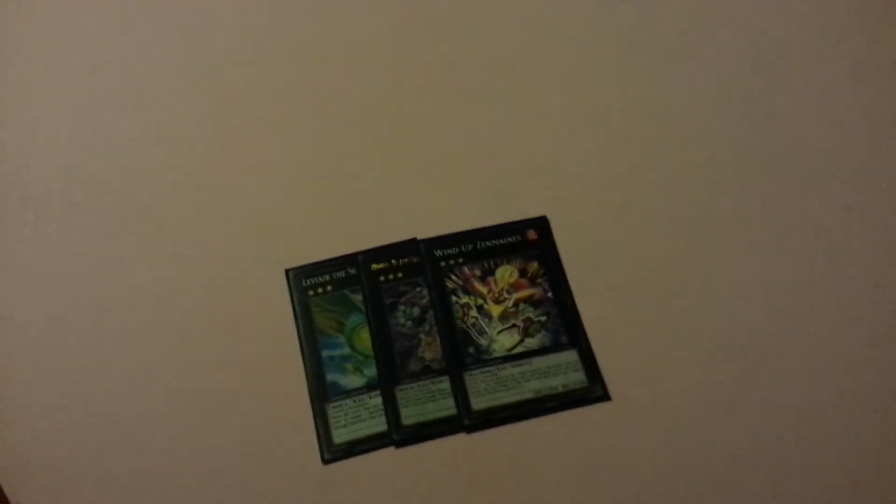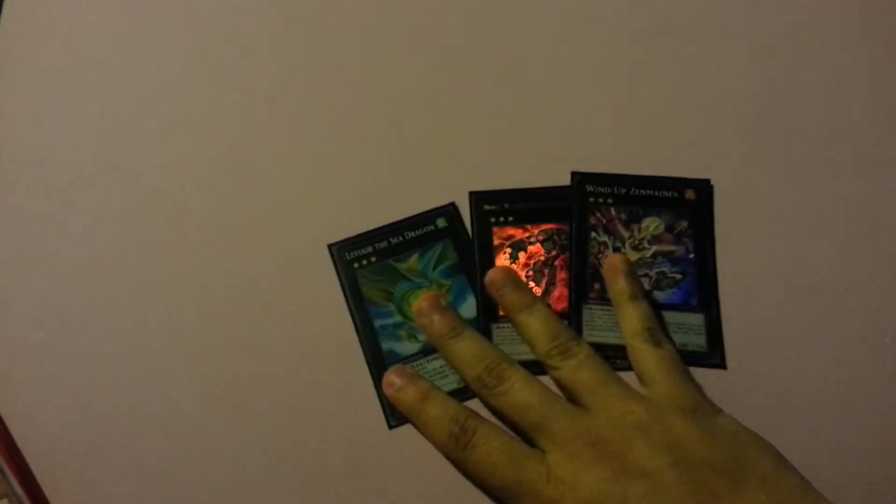For the extra deck, my rank threes are Leviair and Acid Golem. I don't really want to Xyz that much but if the situation arises I'll make them — Acid Golem is best for decks that play certain monsters. For rank fours I play Maestroke, Shock Master, Cowboy, and double Number 50: Blackship of Corn — though I should switch one for Blade Armor Ninja honestly.